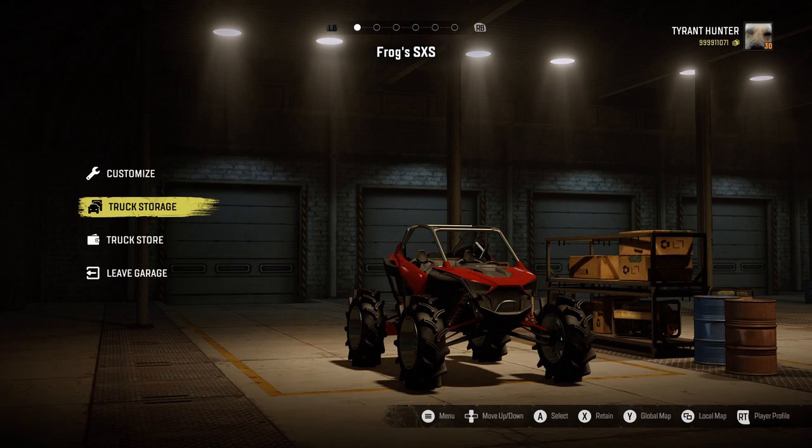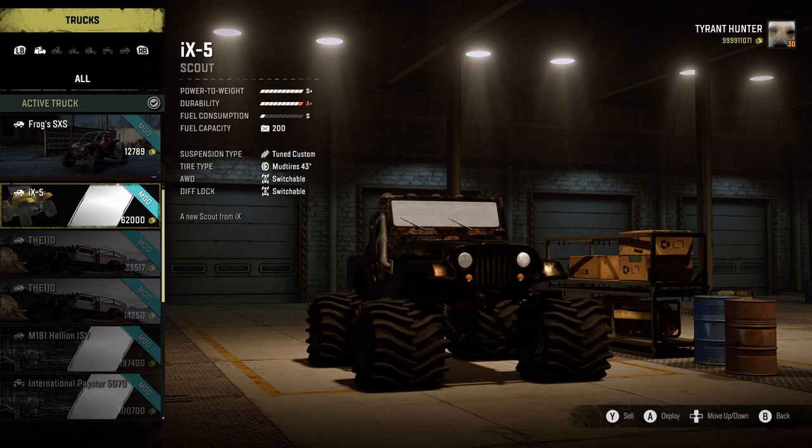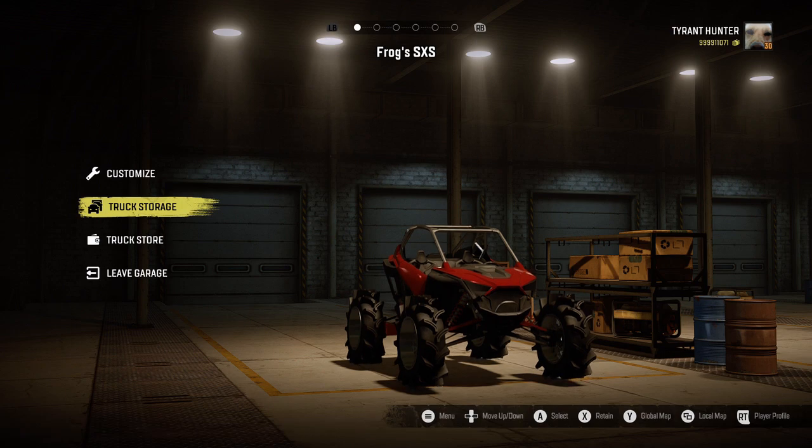These vehicles have been out on PC for quite some time, so PC players may have already seen them, but they've been added to console today and I can't wait to go through everything. We have two new vehicles: first, the Frogs Custom Side-by-Side, and second — since I mentioned two vehicles — there's also a trailer you can find in the trailer store, mainly used for missions. And then we have an off-brand Jeep called the ix5.